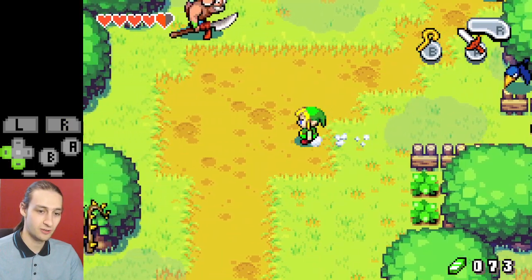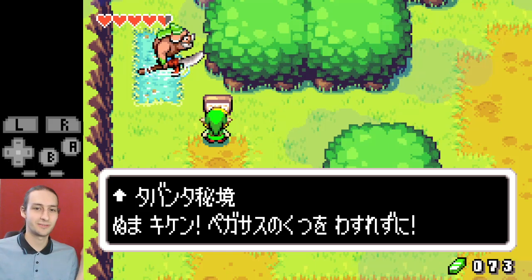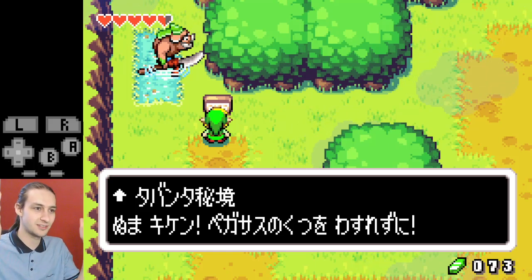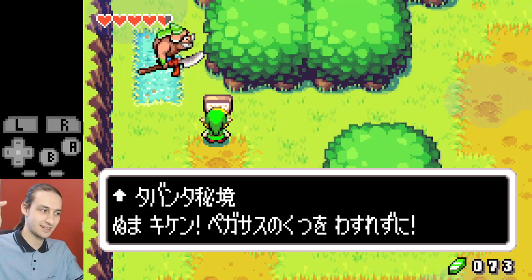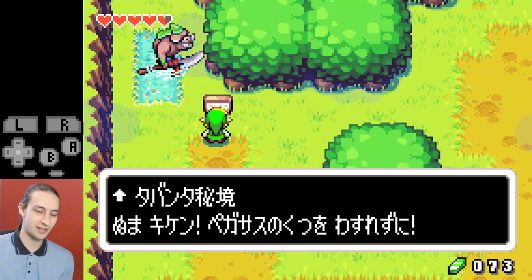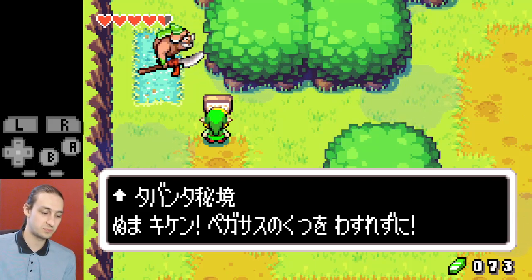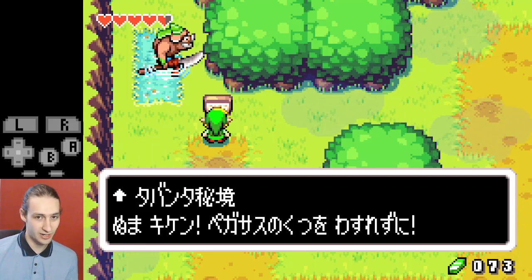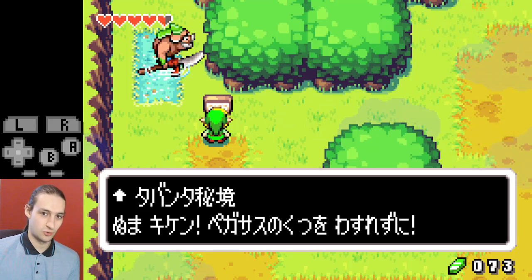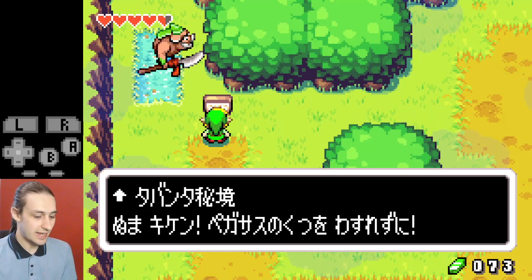Roll a bunch of times down, roll over to the left, and read this sign. It's very important that you read this exact sign right here. This sign is what triggers the boots side quest so you can actually start doing it. If you don't read it and go directly to Hyrule Castle to try and get the boots, you won't be able to talk to the Minish there to progress it anymore.